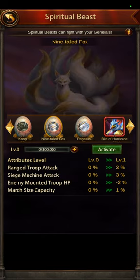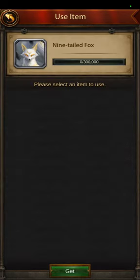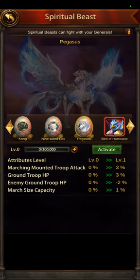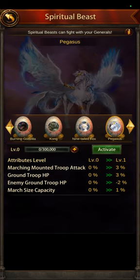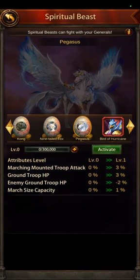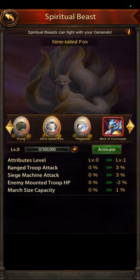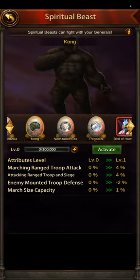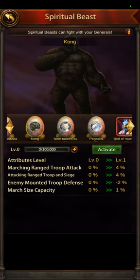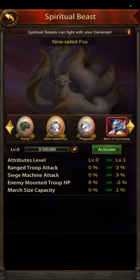You don't want to start putting XP into spiritual beasts unless you have the activation requirements. The Nine-Tailed Fox requires the fox mask, and Pegasus requires the Pegasus Spirit — so these first four all require something extra. The Nine-Tailed Fox covers range, siege, enemy mounted troop HP, and march size capacity — very similar to Kong. Kong is more for ranged PvP, whereas the Fox is a mixture of range and siege, but they really do the same thing.